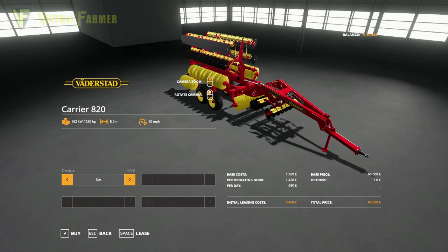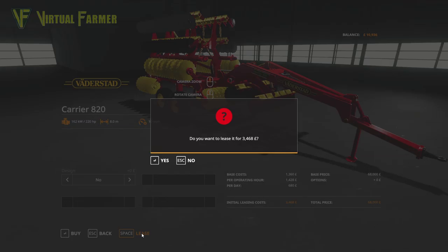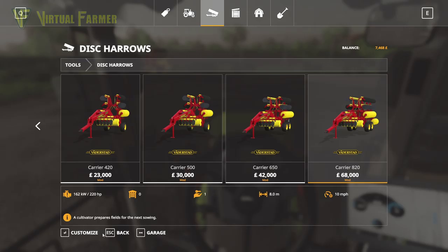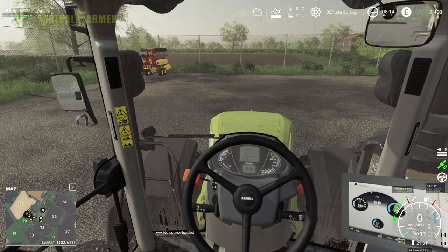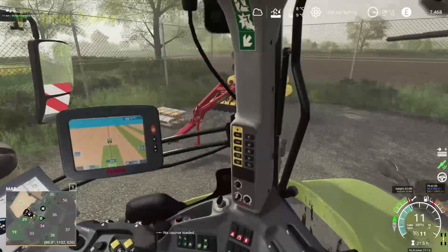This is a nice eight-meter disc carrier which should mean we get through stuff fairly quickly. We're going to lease it because obviously we don't have £68,000 to spend on it. I decided to do it without the extra bits to keep leasing costs down. Eight meters means we're going to get this job done fairly swiftly.